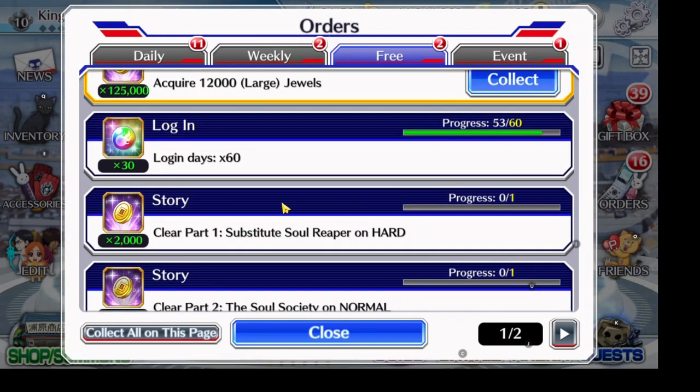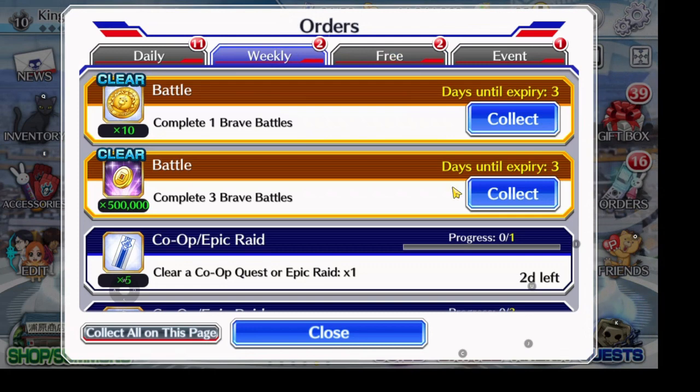For login rewards — I log in 60 days and I'm getting 30 orbs. I'm on day 53. It's not a chain so you can skip days here and there — it's not saying you need all 60 days in a row. After 53 days you get orbs, so just know that you can get orbs out there.